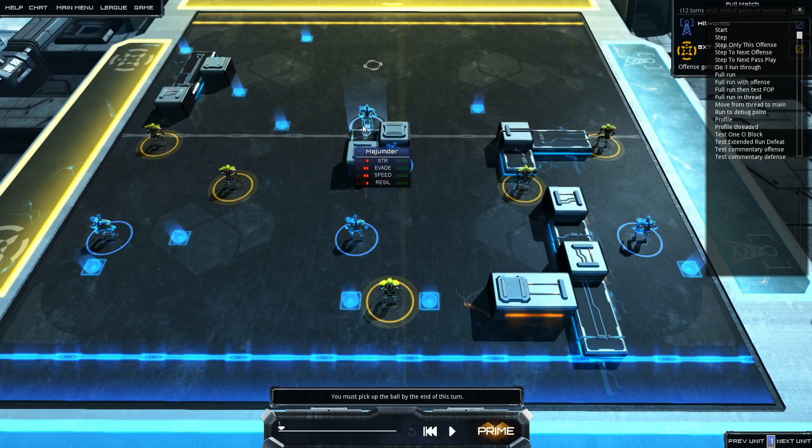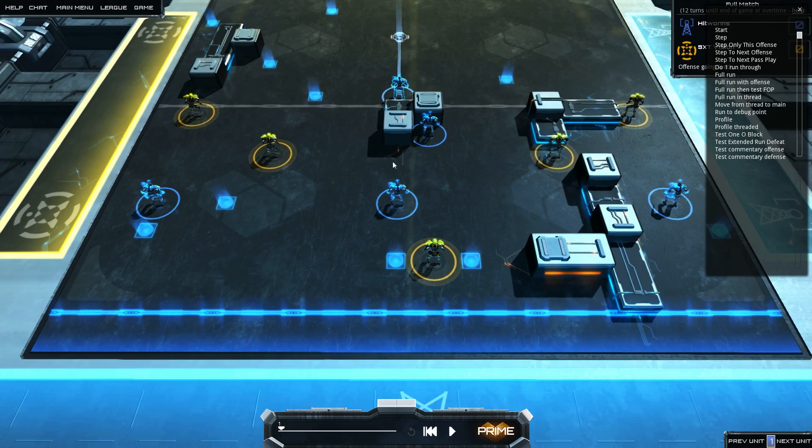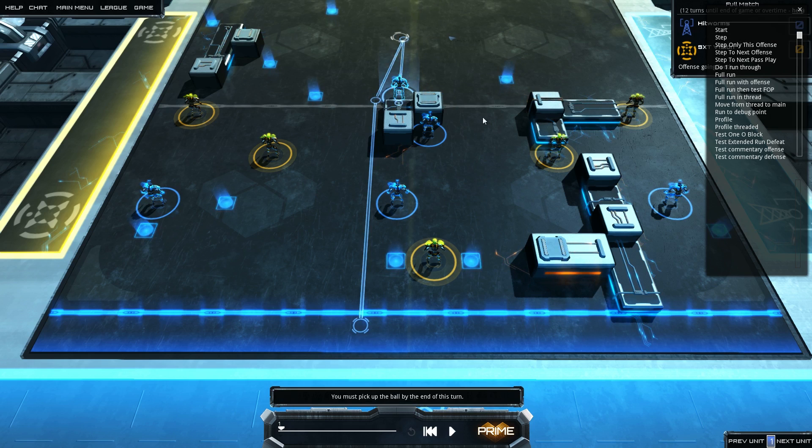The blue team are on offense — they need to get the ball, which has a white rotating thing around it, and run it into the goal zone, the blue goal zone. I am on offense as the blue team, the AI is on defense as the orange team, and we are going to jump right in and see how the AI works. The very first thing the AI does is it creates a plan — any kind of plan for the offense to score. It gets the closest guy to the ball, runs to the ball, and he is then going to run to the goal zone.